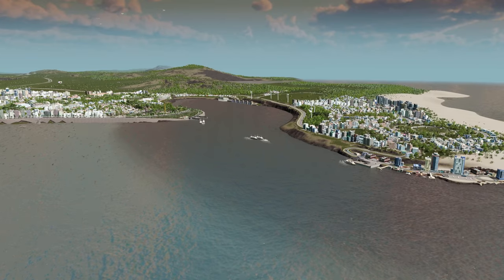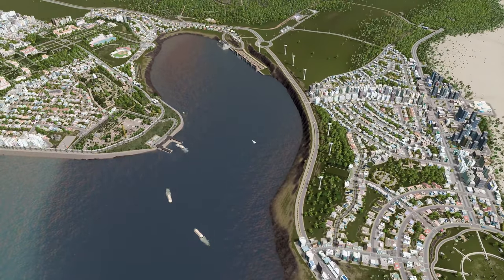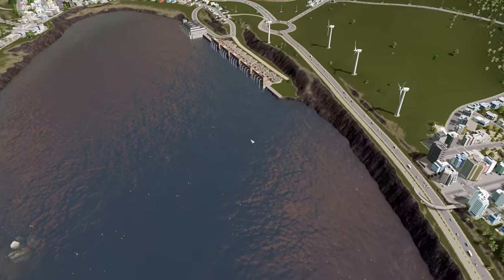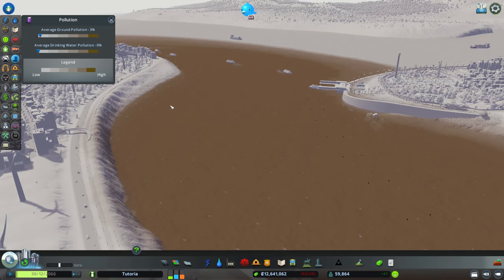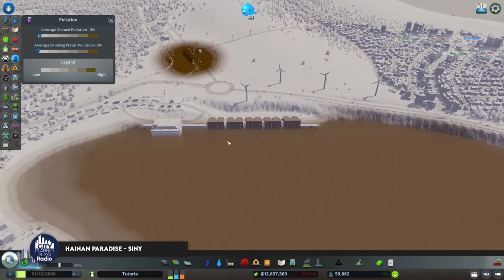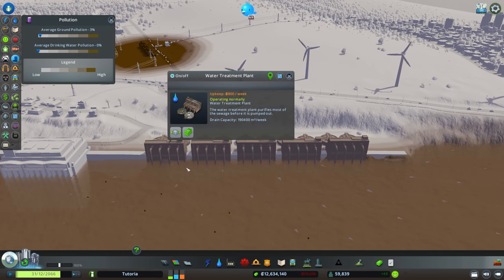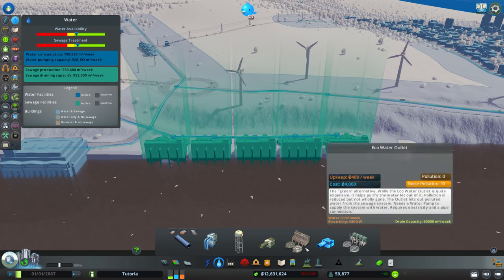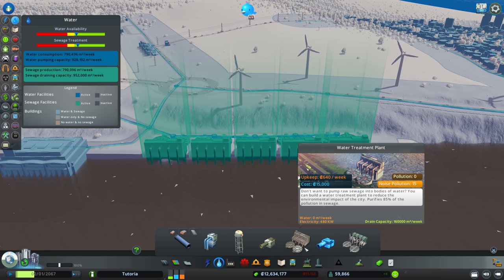This is where we're going to start today — we've been polluting this bay for quite some time, it's absolutely disgusting. We want to fix this. We've got five old water treatment plants and we're going to replace them with at least five of the new eco water treatment plants. The old water treatment plant handles 160,000 cubic meters a week.